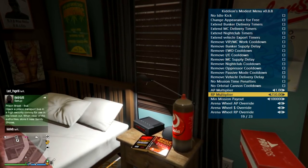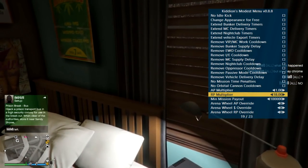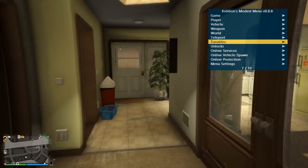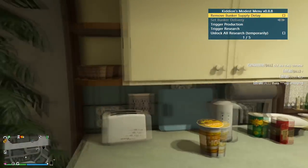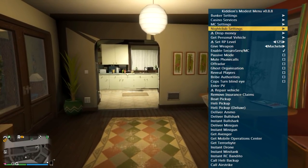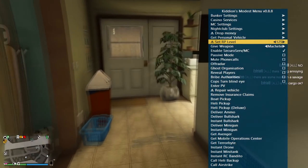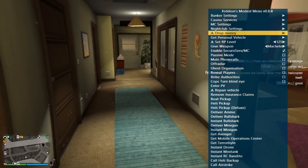If you're a grinder and you want to skip the cooldown or extend the time for your deliveries, you can do that through here. One of the best and my favorites are the RP multiplier for missions and the minimum mission payout — so you can technically do any random mission and get a hundred thousand dollars. The RP multiplier you can times by 100 or 250. Online services kind of piggybacks on the tunables — you can trigger production and research for the bunker, the casino, MC, nightclub, and all that. Drop money, set your level, all that kind of stuff.